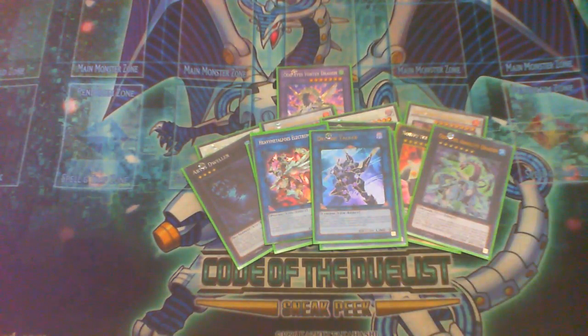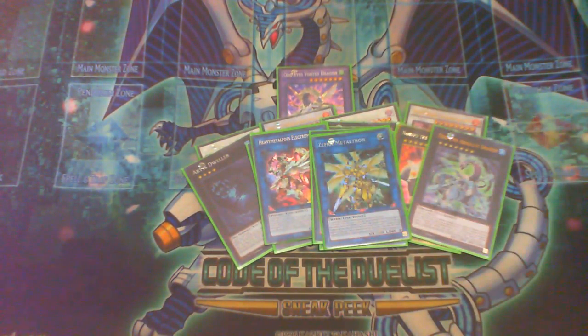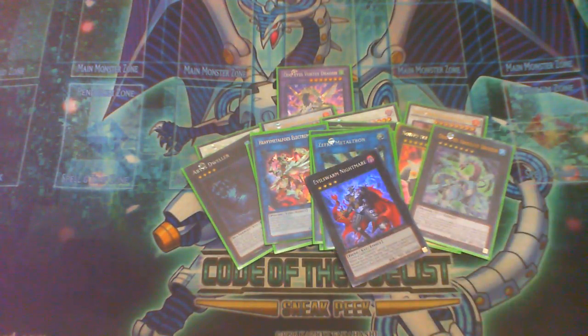There's one card I'd like to play but can't find space for — Evenly Matched. The reason I want to play it is because it's really good against Gouki specifically, and there are a lot of matchups I struggle with like Mermaids or Dinosaurs. It's just really good — being able to book off moves is something valuable, and I can deal with those matchups whenever I want.